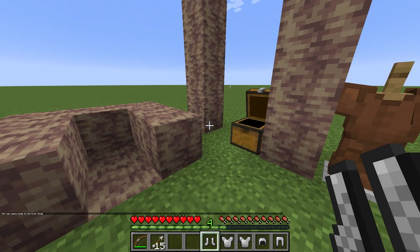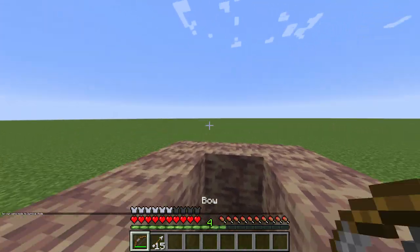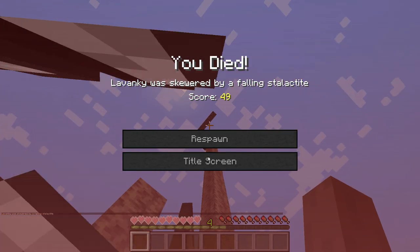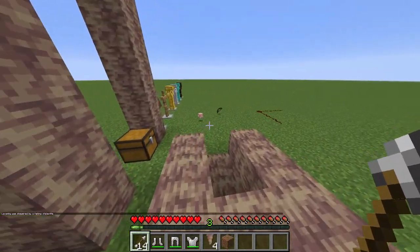The chain armor! So we keep all of the chain armor, just like that, put it back in the chest, then we stand right here, shoot at that thing right there. Here we go! This pointed dripstone is way too OP! No way, that's insane!